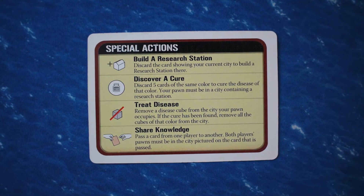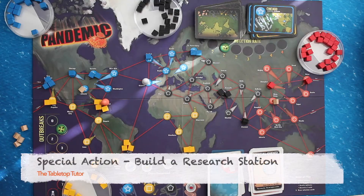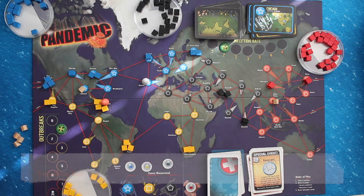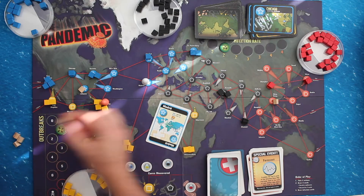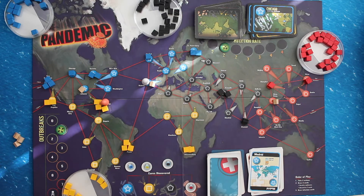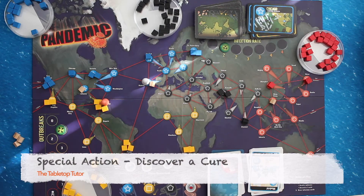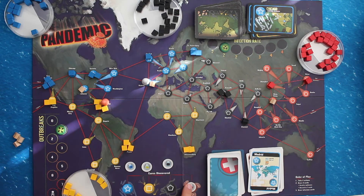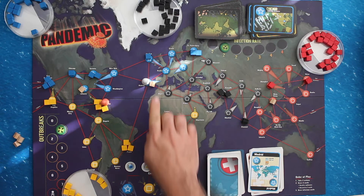The special actions available are build a research station, discover a cure, treat disease, and share knowledge. Research stations allow shuttle flights and are required for the discover a cure action. To build a research station, discard the player card corresponding to your current city and place a station there. If no more stations are available in the supply, transfer one already in play to your current city. To discover a cure, if your pawn is in a city with a research station, discard five player cards of the same color. As soon as you have done this four times, the game is over and the players win.